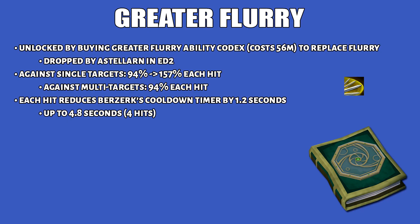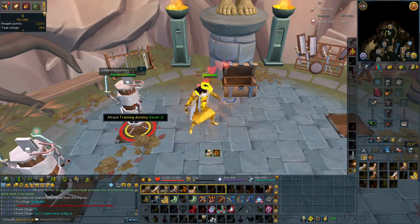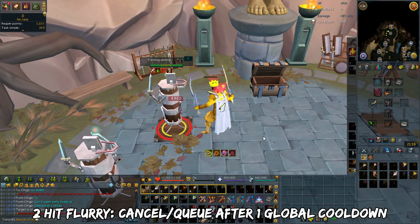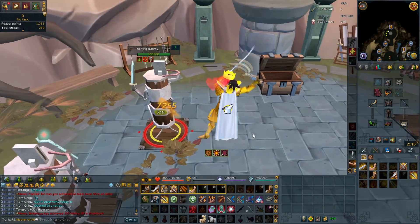Greater Flurry's codex costs around 50 mil off the GE, replacing regular Flurry. On a single target, each hit becomes 157% damage; on multiple targets it remains 94% per hit. Additionally, each hit reduces the Berserk cooldown by 1.2 seconds, up to 4.8 seconds total across 4 hits. For a 2-hit Flurry — used only when in a rush inside a Limitless sigil Berserk rotation — cancel after one global cooldown. As demonstrated, you can fit a bleeded Assault, a 2-hit Flurry, and a full-channel Destroy all within a Berserk Limitless rotation.